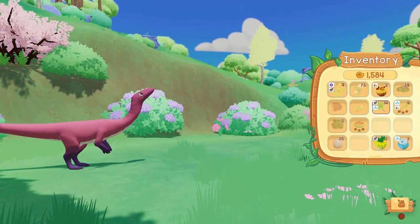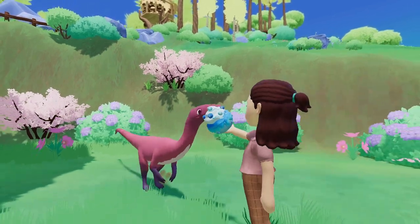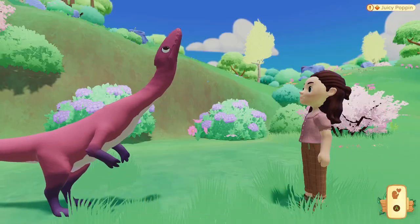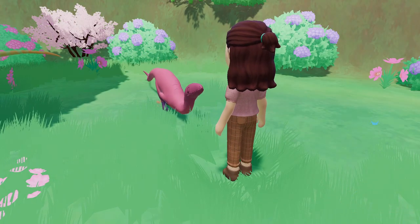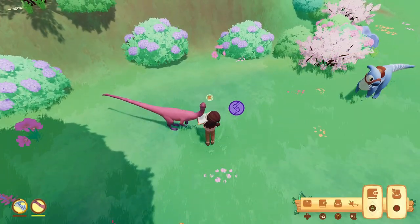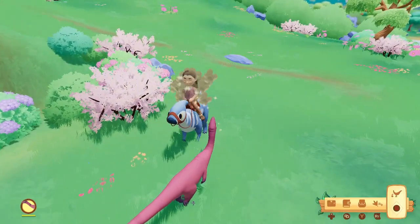I'm going to get one of these guys because this thing's pretty. I'm going to need one later for one of the quests, so I might as well get one now. We're going to name you after a planet too - you're going to be Mars. Now we have Mars, Venus, Neptune, and Jupiter. I have not found a dino that I want to name Saturn yet. Jupiter's the best planet, by the way.